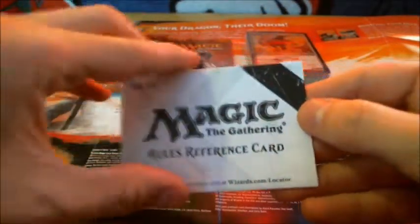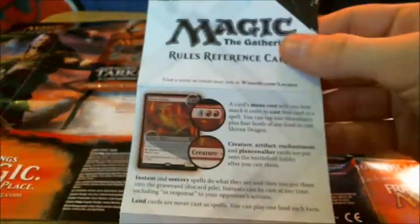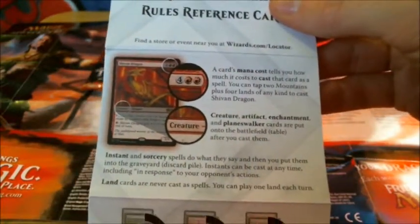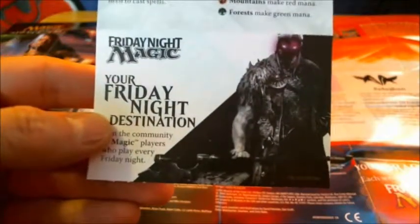Next up is the Rules Reference Card. I don't think I've seen this before, so let's open it up. It tells you all about how to play the card game: getting started, parts of a turn, the main phase, combat phase, the second main phase, and the end phase. New to Magic, Magic 2015 Duel of the Planeswalkers. It teaches you what the card's mana cost is, creature, artifact, enchantment, et cetera. You have basic land and how to use it, how to tap cards, and Friday Night Magic. Nice and handy for those who want to start the game.